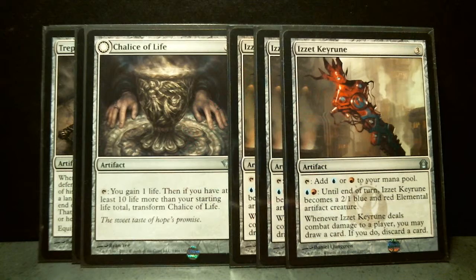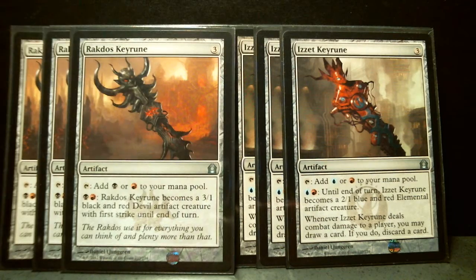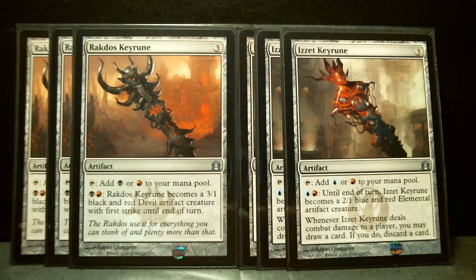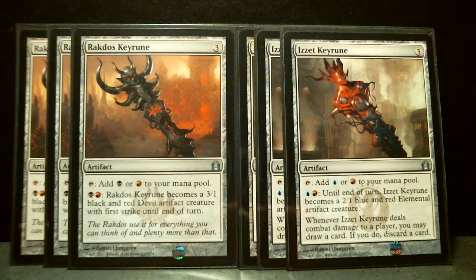Then I've got the keyrunes — Izzet Keyrune and Rakdos Keyrune. Two of each from the respective theme decks, and one from whatever pulls I've made. In the case of Rakdos, it becomes a 3/1 black and red artifact creature with First Strike until end of turn. In the case of Izzet, it becomes a 2/1 blue and red elemental artifact creature if you use the ability. If not, you can just use it for mana fixing. And of course, in the case of Izzet, if it deals combat damage you can draw a card.